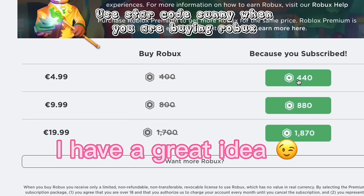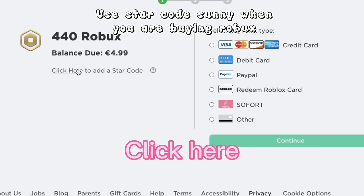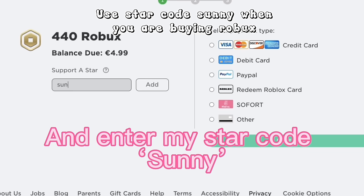When buying Robux, I have a great idea: click on the amount of Robux you're about to buy, click here, and enter my star code: Sunny.